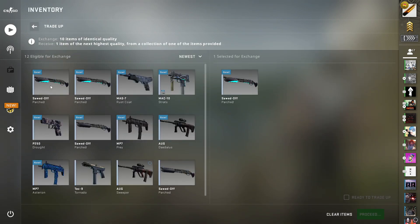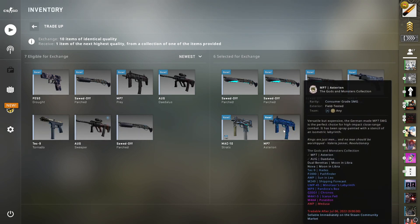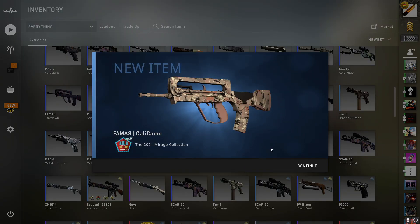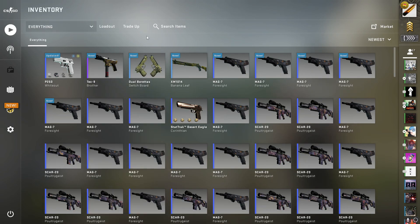I'm gonna put it in slot five and six. 20% — not gonna hit it but I might as well do it. Let's get some luck going — three, two, one — yeah, there we go, that's a Mirage skin. All right, I feel like doing a Dreams and Nightmares trade-up.